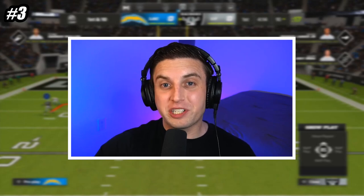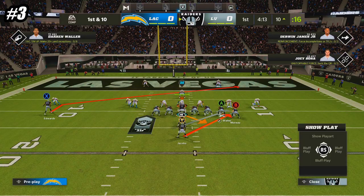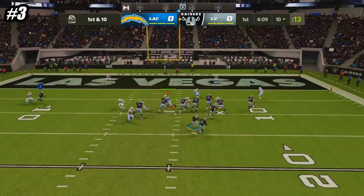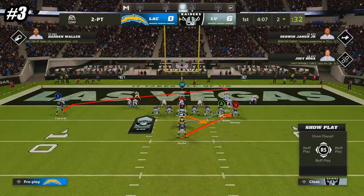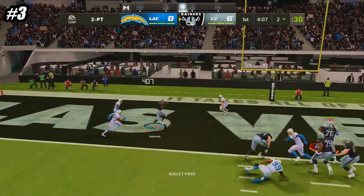At number 3, we are in the formation I Form Wing, and the play is Stretch Alert X Lookie. This is one of the best run plays in all of Madden because you get two tight ends and a fullback lead blocking on the stretch run, which means you'll almost always have a numbers advantage and can pick up some solid yards. And if your opponent over commits to the run, just hit your receiver on the backside slant for an easy catch over the middle.